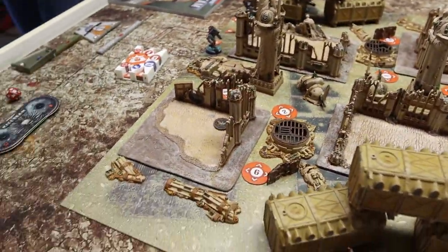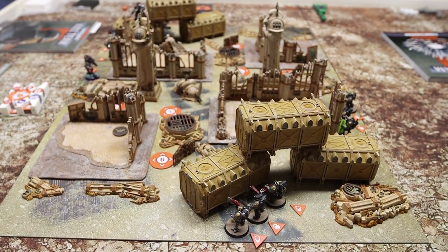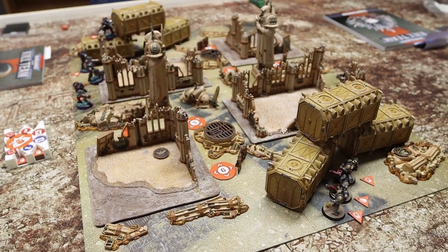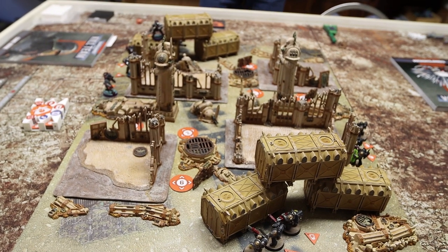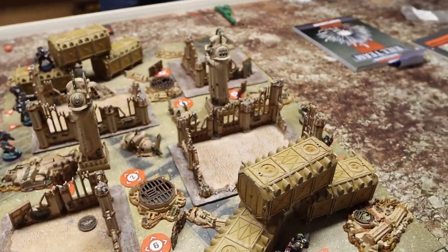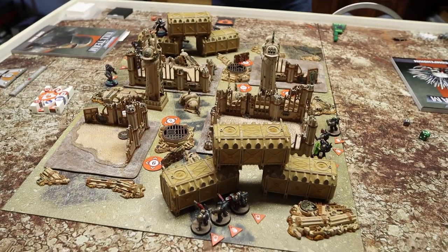Now we do the scouting phase. Each player picks one of three options: Fortify — place an additional barricade; Infiltrate — change one order on an operative during the first turning point; or Recon — take a free dash action before the battle. This also determines initiative for the first turning point using rock-paper-scissors rules: Fortify beats Infiltrate, Infiltrate beats Recon, Recon beats Fortify. We both rolled three, so we both dash, and the Tau will have initiative going into Turning Point One.